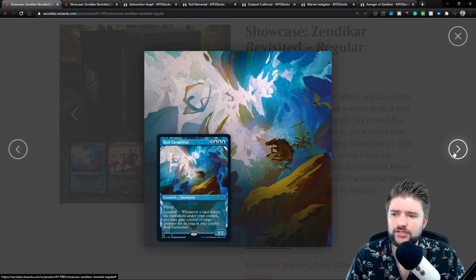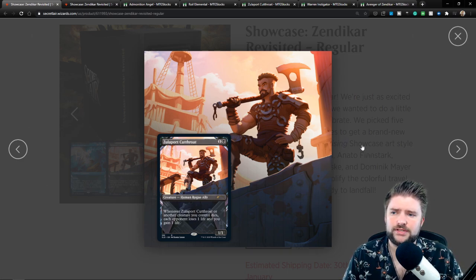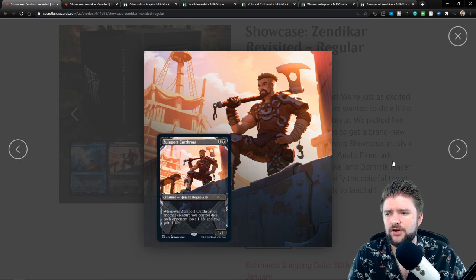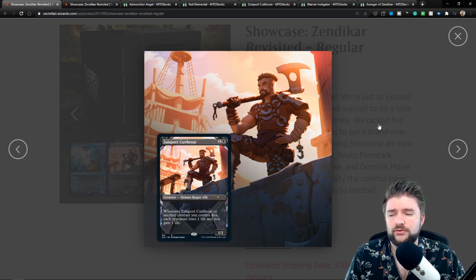They're close enough — sort of an ethereal, impressionistic take. You can still see that this Royal Elemental is attacking; the knight riding the horse is having a hard time dealing with the Royal Elemental. With Zulaport Cutthroat, this is more of a cartoony take than you'd expect on a standard MTG card. But for this secret lair release, I really like this art — this is actually the Zulaport Cutthroat that I would want to obtain.